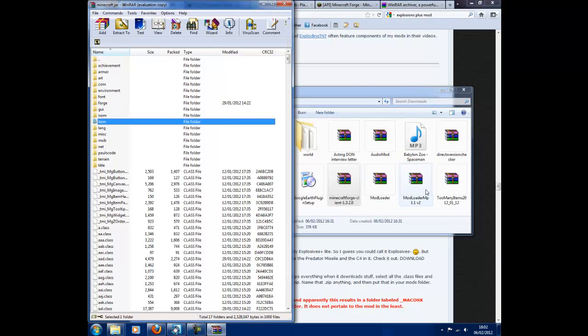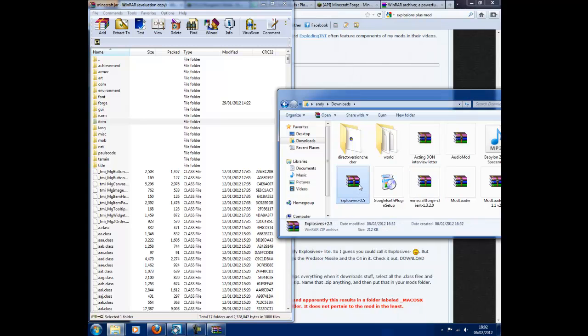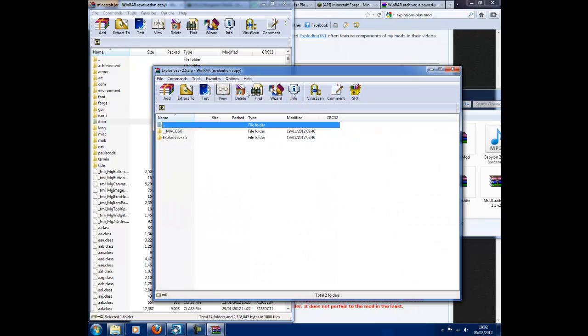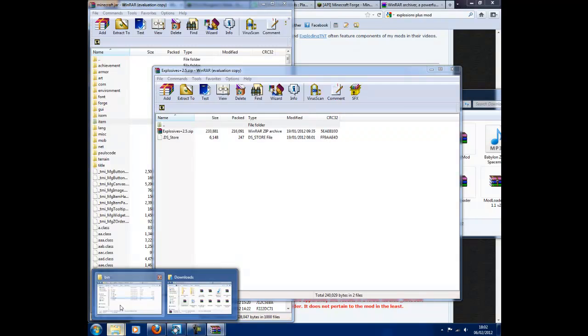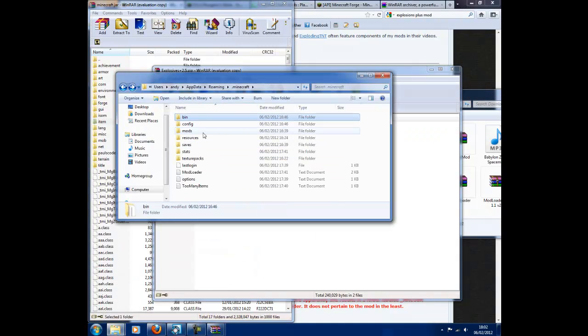Next, what you need to do is open up More Explosives Mod and double click on Explosives — that one. Then you need to go back to your bin folder. Press Back and go into your mods folder.